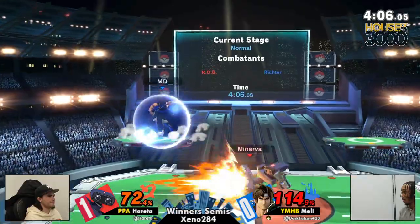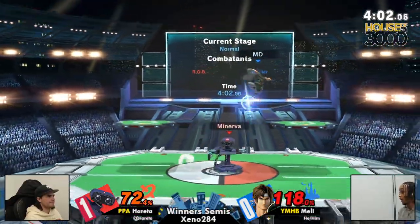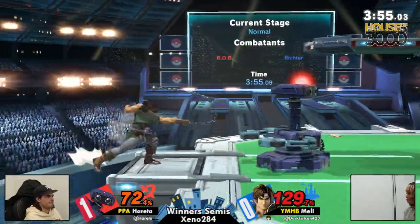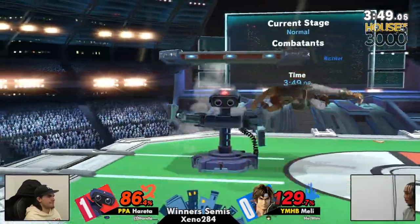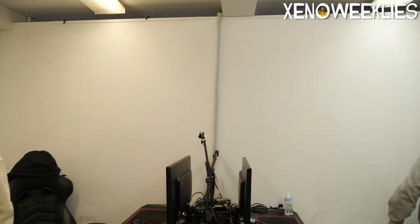Good fade back, trying to get that distance. Got to be really careful — especially with that down air on the shield, we saw what happened earlier. Good fade back there. Hereta really wants that spin. You know Hereta's going to be looking for tech out. One grab — back air. Taking it a clean 2-0. Fantastic games.